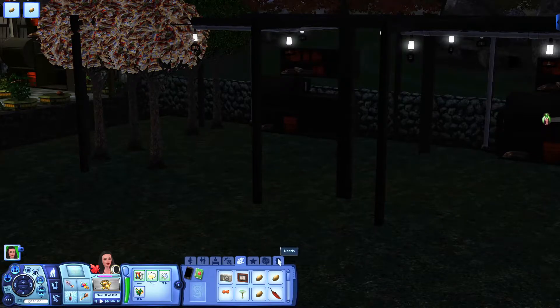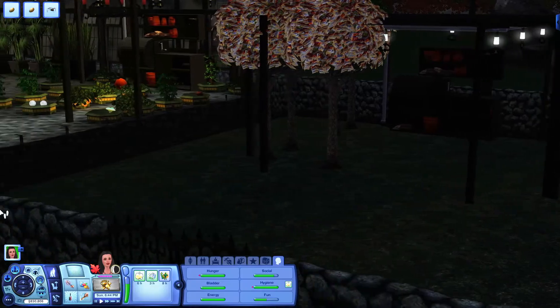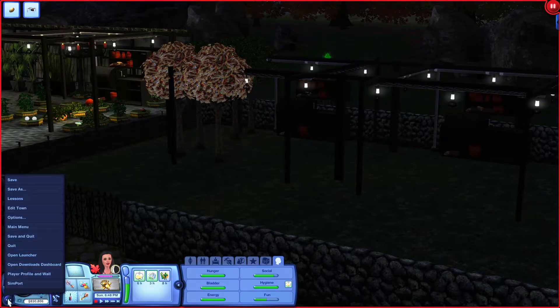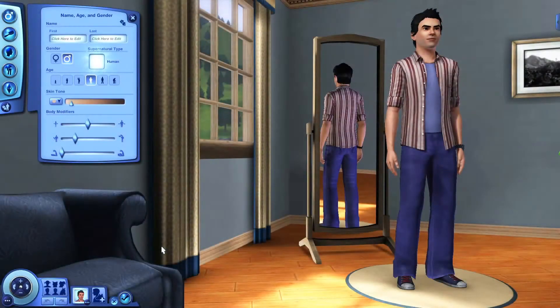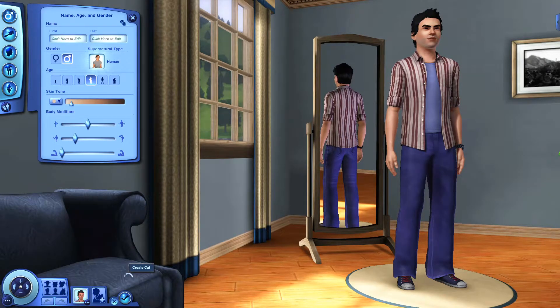We'll pick those up and try to identify these seeds. Let's save that and then go into Edit Town. We saved it and we want to create a household — add a Sim or pet — horse, dog, cat — there we go, create a cat.